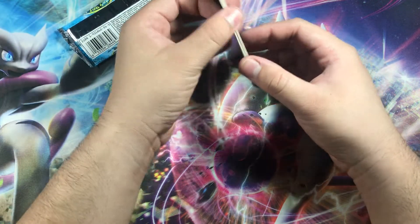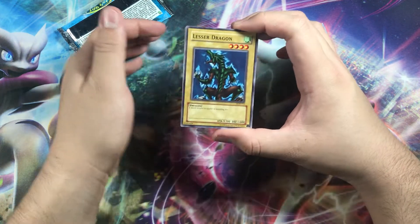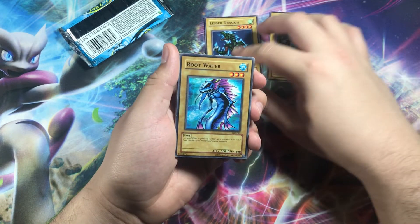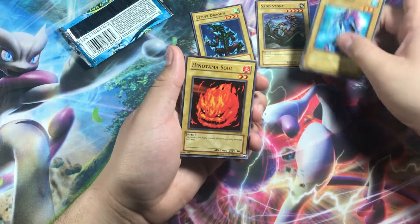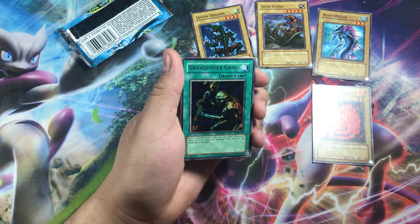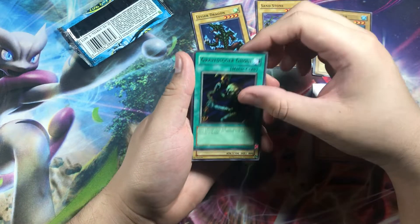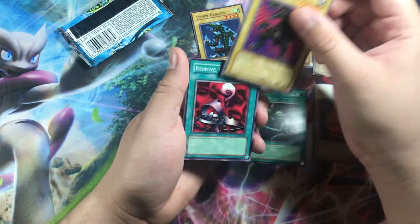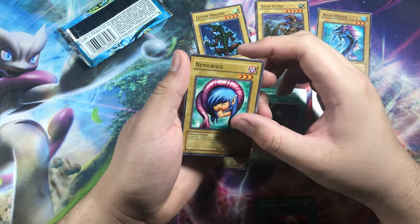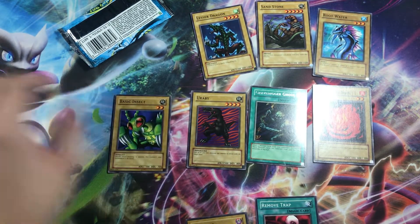So we're just going straight into it. We have the Lesser Dragon, Sandstone, Root Water, Hematoma, the Grave Digger, the Urban Trap Removal, and the Basic Insect.